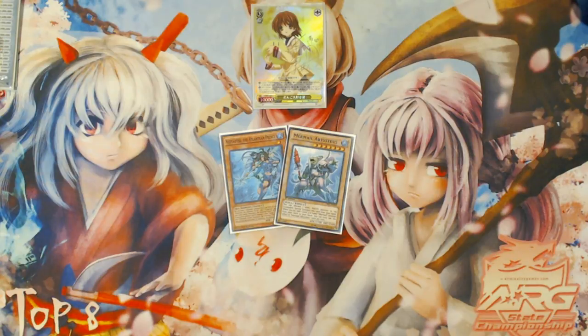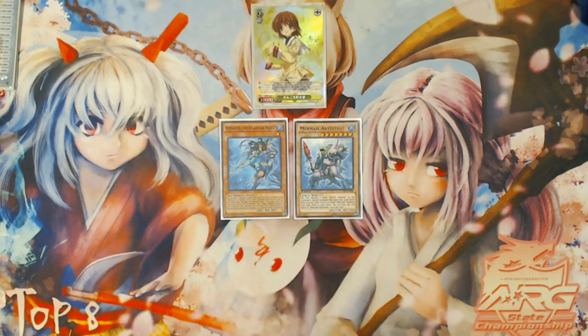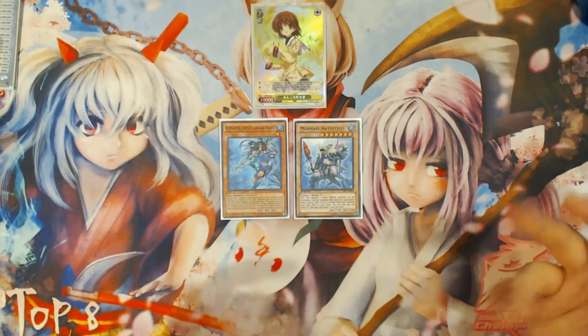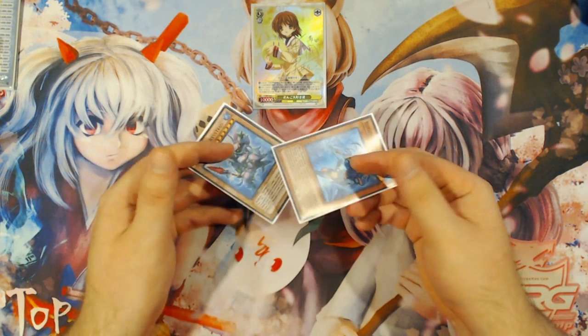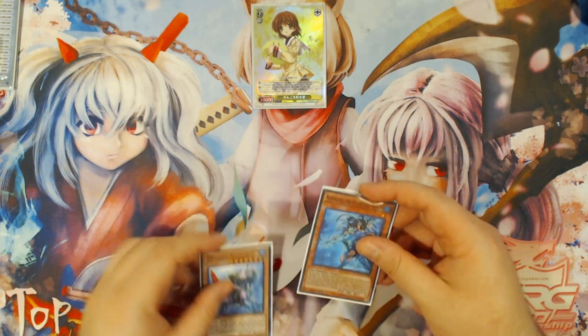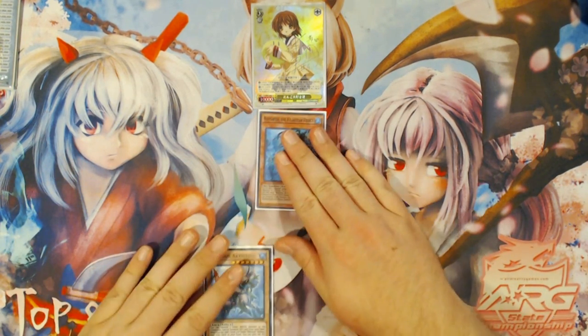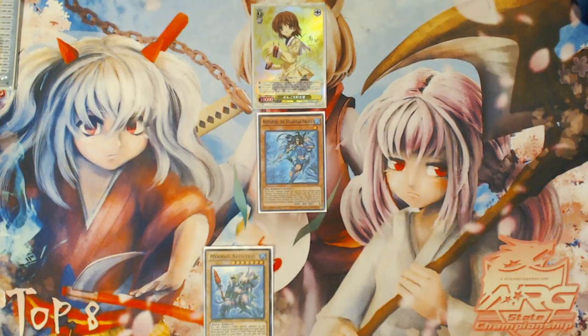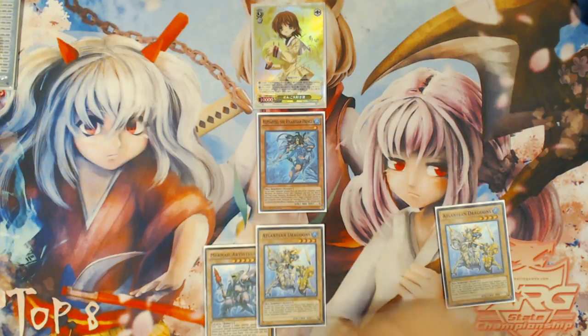Now it's obviously very expandable, as most Mermail combos are, and it obviously gets better with certain other extenders you can provide into the combo sequence. I'll be showing you the generic two-card combo first, and then one of the more extendable combos by adding a third card to the sequence. The way this combo is performed: you normal summon your Nepthibius the Atlantean Prince, and you use its effect, sending Dragoons to the Graveyard to add Dragoons to your hand.